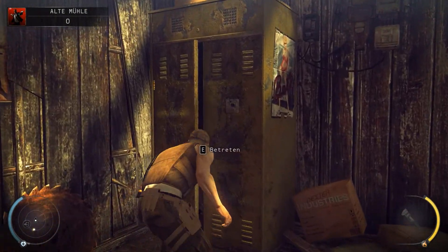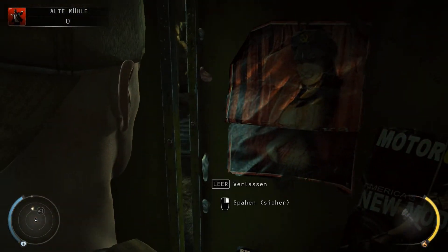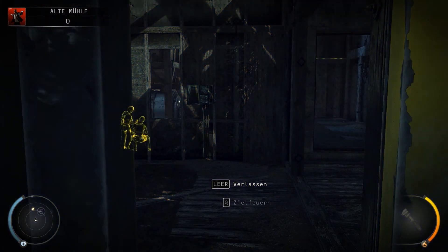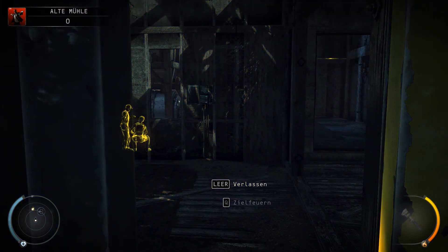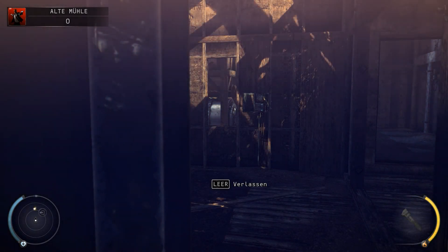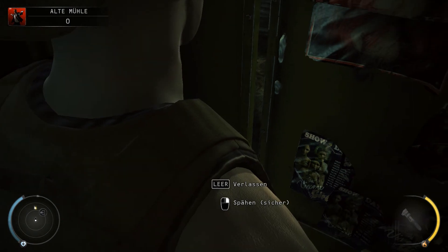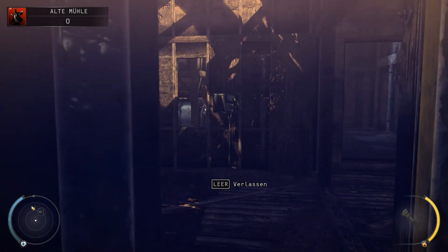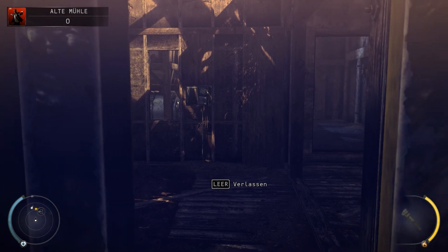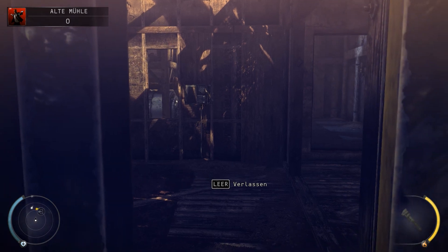Ab in den Schrank, und dann warten wir, bis der Typ rumkommt, und holen ihn uns. Ja, komm, lamentier nicht rum. Mach zu, Kollege. Der Typ kommt – hier sind auch nicht so viele Wachen in der alten Mühle wie eben noch auf dem Vorgelände von Dexter Industries.